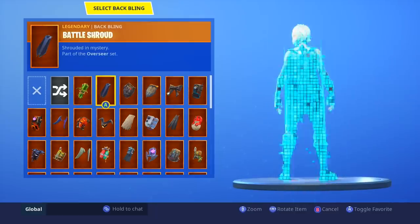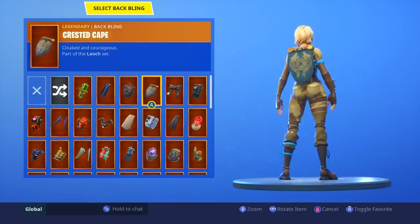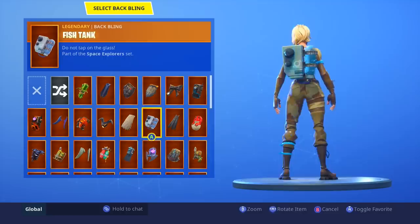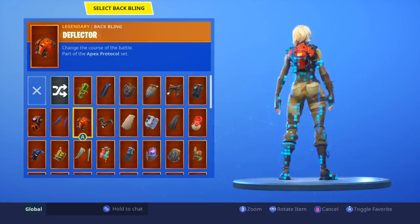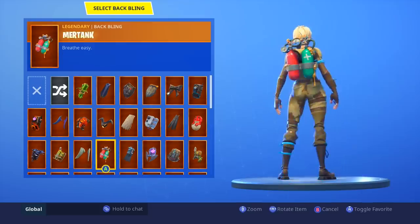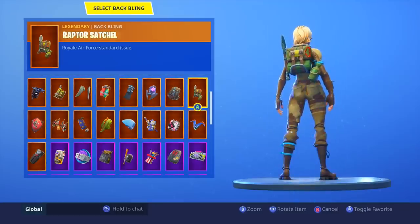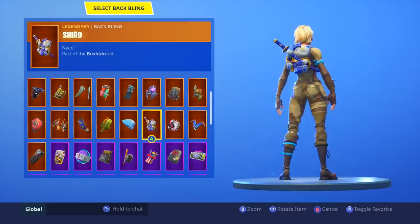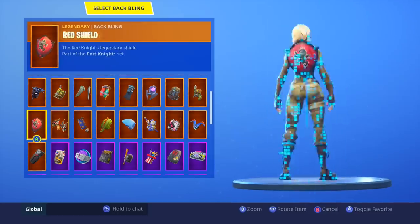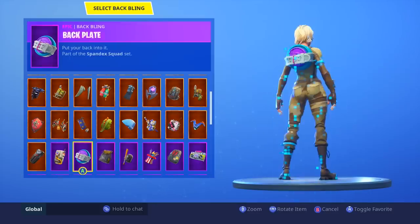Now we're going over to Scorpion, who I think is the better skin. Battle Shroud and Black Shield — yes. Enduring Cape — yes, all day long. I might just use the Uplink back bling for both characters. The Raptor Satchel actually looks pretty good with her. Scaly doesn't look half bad, I kind of like the green. Royal Flags — yes for me. Subjugator looks better on her. Astro looks good on her as well.